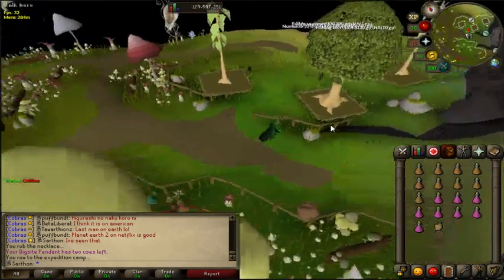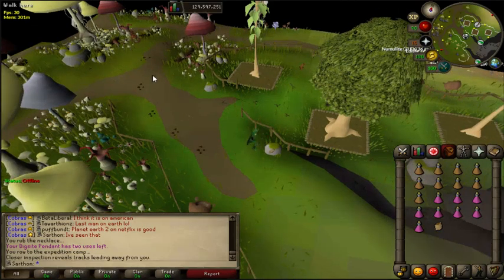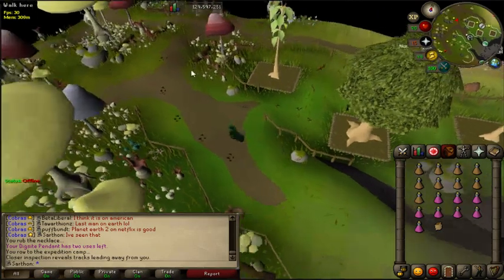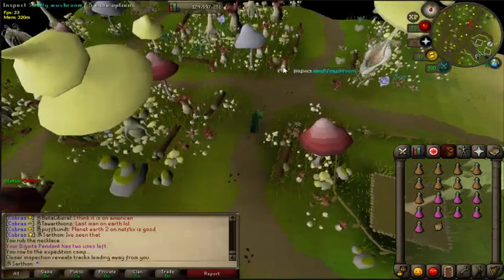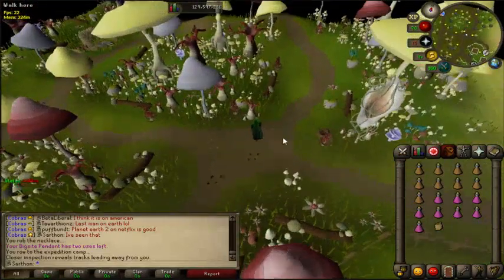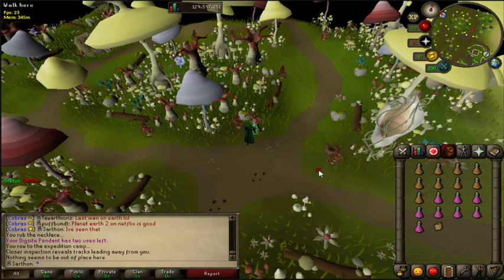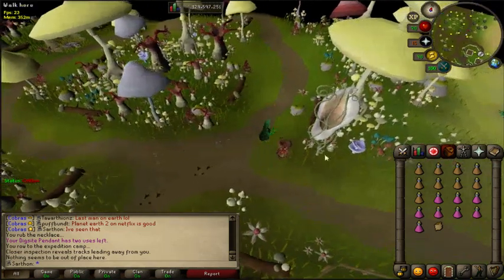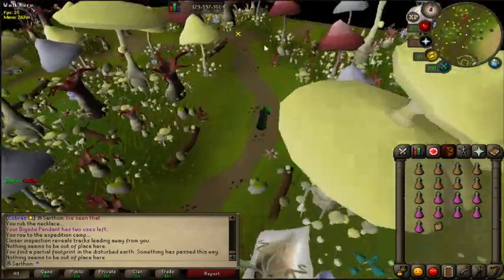Once you're here, search a rock — I believe that's how you start this. You'll see these tracks, and it's a lot like tracking if you've done that in Hunter before. You're going to follow the tracks. Simply inspect this mushroom and inspect the items around you. Be careful not to pick the ancient fungi — those you don't inspect, you pick them, and they attack you. You can kill those for a Slayer task, I believe.